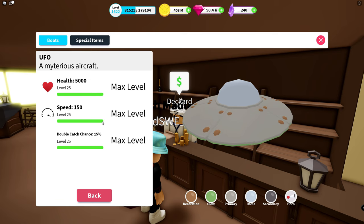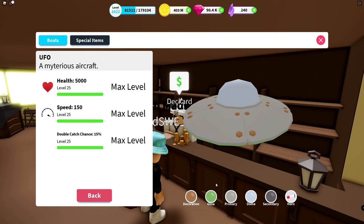And here we go — health 5000, speed 150, and the double catch chance is 15%. And we have the customization options. We have decoration, which I believe is like bolts or something. We have glow — that's kind of interesting because that's what makes the UFO look very cool. I believe it's the surrounding border around the UFO, but we're going to take a closer look soon.